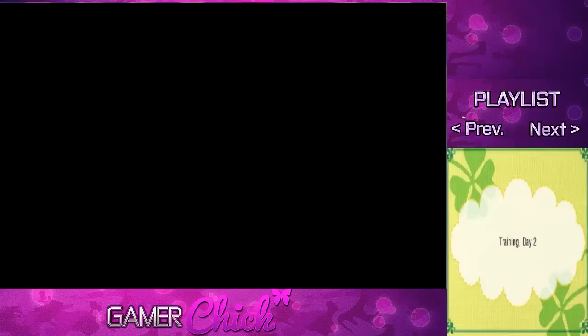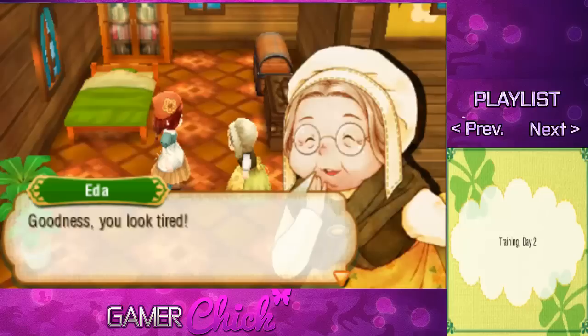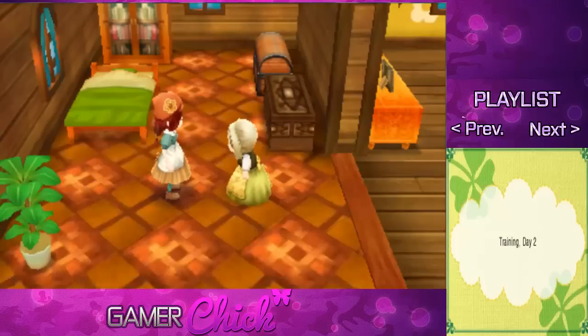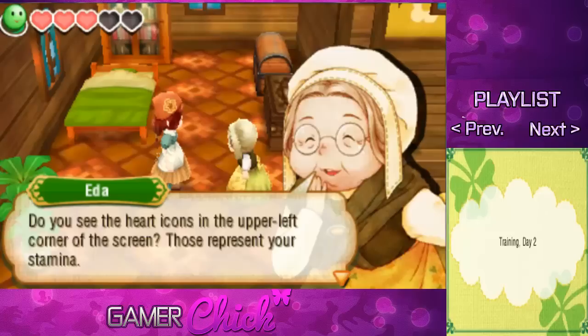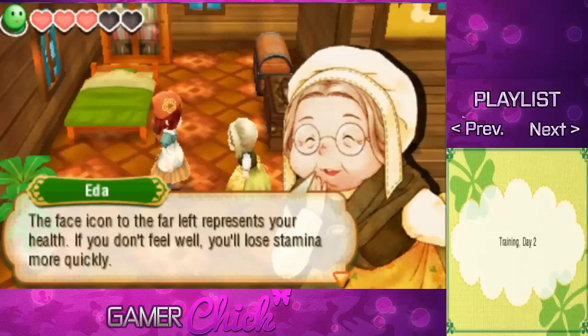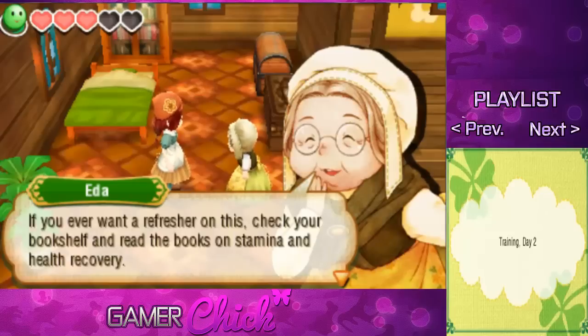Are we actually going to get to farm? Training! Day two — come, dear, up and at them, it's morning. Good morning. Oh, I'm tired. Goodness, you look tired. So nervous you hardly slept a wink? I suppose that explains the bags under your eyes. It's times like these that a little breakfast can go a long way. Do you see the heart icons in the upper left corner of the screen? Those represent your stamina. When you do work, those will go down — if you run out of stamina entirely, you'll collapse. The face icon represents your health. If you don't feel well, you'll lose stamina more quickly. You can replenish both by eating.